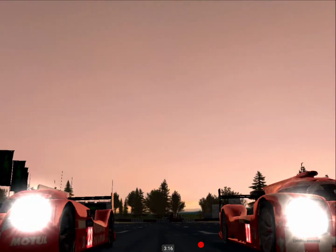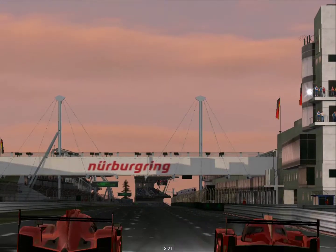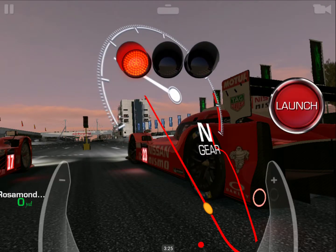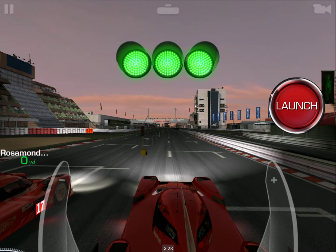The green lights come after three reds. On the count of four for the first time, on the count of five the second time, on the count of six the third time. One, two, three, four.